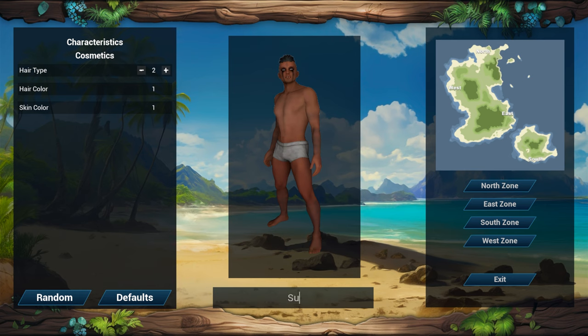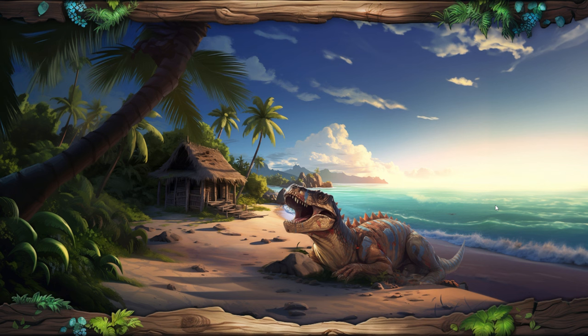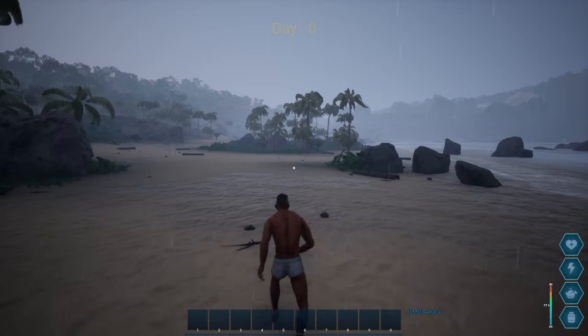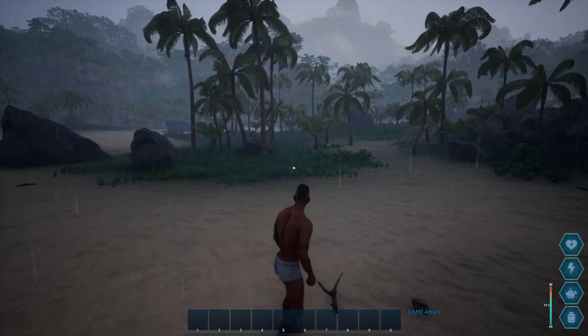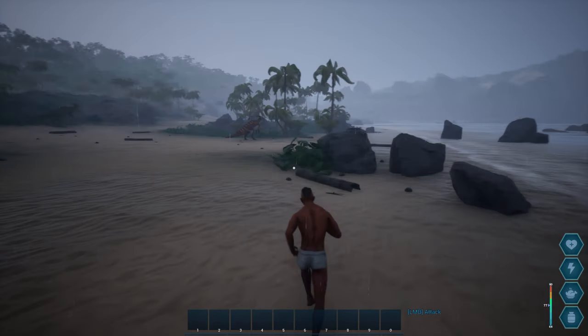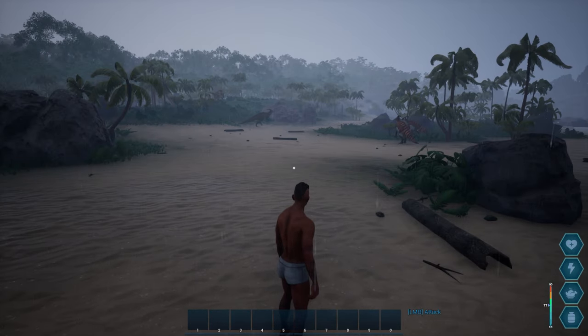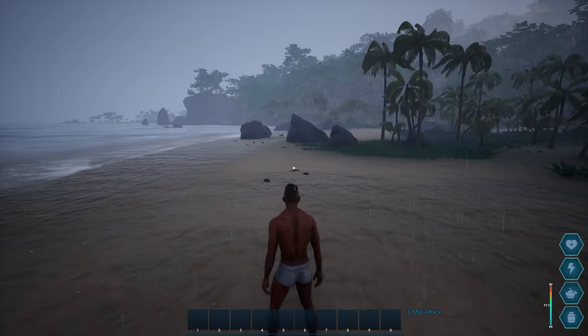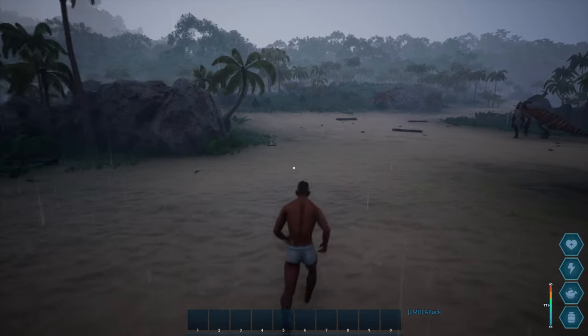We've got spawn regions: north zone, east zone, south zone, and west. We'll name our character 'Subscribe' — wink wink. Spawning in the south zone puts you on an isolated island, which doesn't help in the beginning stages, so let's go to the east zone. I don't know how many dinosaurs there are or how to tame anything, so this is a whole new experience. This video won't be too long, but if you enjoy it I can do more on base building and taming.